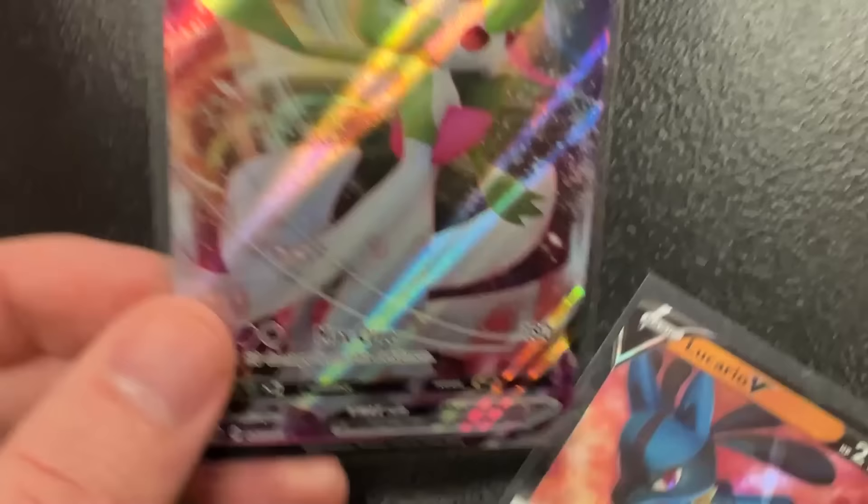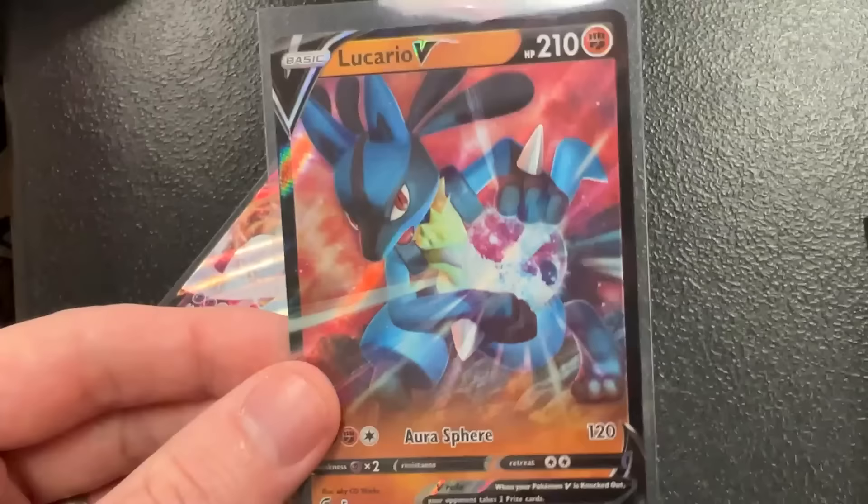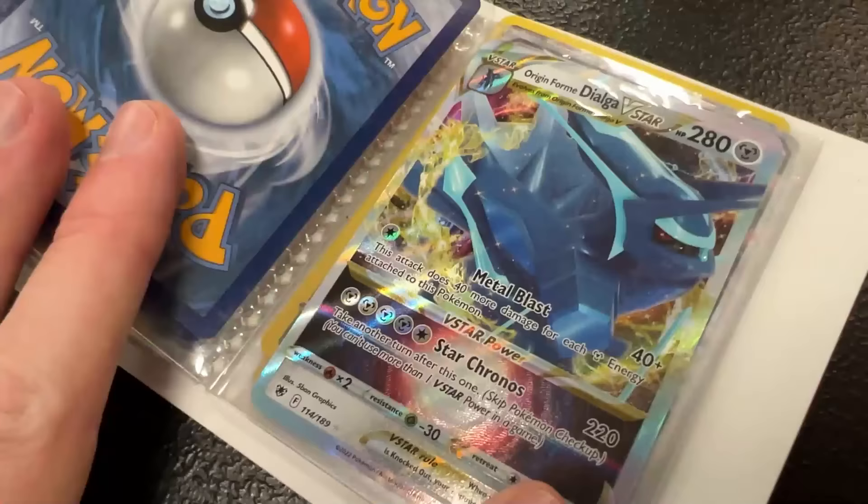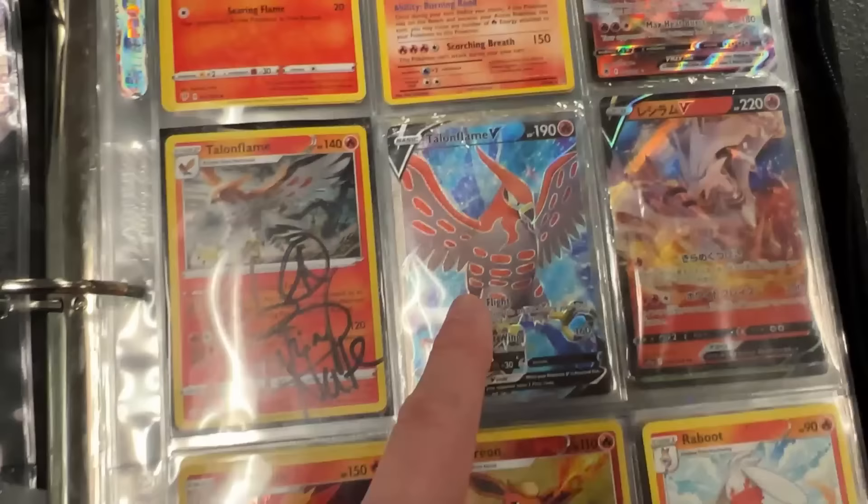She was interested in the Gardevoir V-MAX and the Lucario V as well from Fusion Strike. We're actually trying to complete the Fusion Strike set, so we're going to do those two right there for that one — is that an okay deal for you? All right, boom, it's a deal! Into the next binder. Hey, that looks familiar — I think I know that person. We got Talonflame!